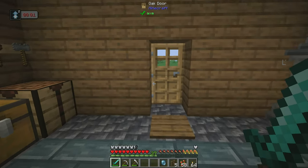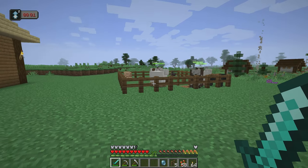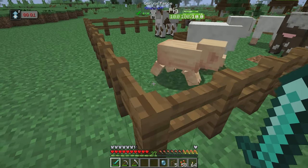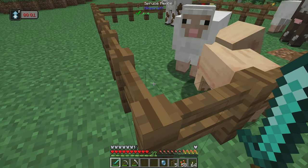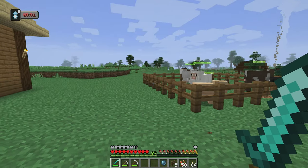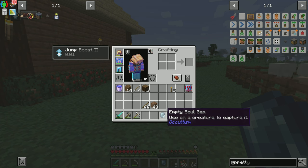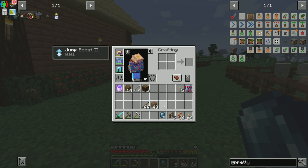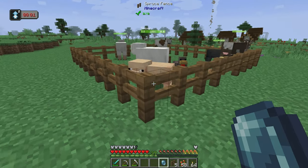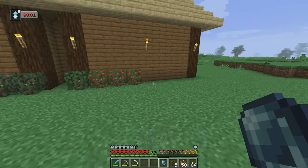All right, everybody, welcome back. In between episodes, I went ahead and captured us a few of each animal type just so that we had them. I didn't know if in the future we're going to end up needing these guys. Luckily, we found this empty soul gem a while ago in a chest somewhere while we were exploring, and it really helps out because I can just pick them up and drop them off.